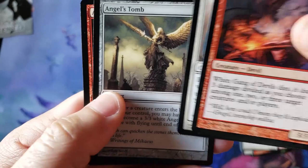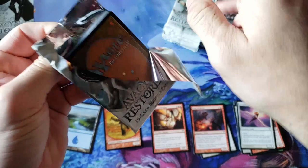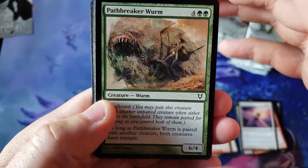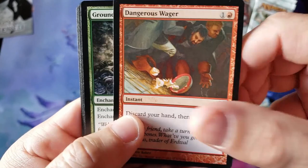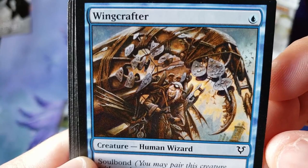We've got the Emancipation Angel looking all beautiful, the Angel's Tomb, starting off with an Arkwing Dragon. Just so everybody knows, this is the first original printing of Cavern of Souls, and it is at a rare — not a mythic, everybody. Grounded. Ooh, that's a creepy armor. Scroll of Avacyn — that's sweet, look at that. Epic looking, really cool. And Wing Crafter — that's cool.